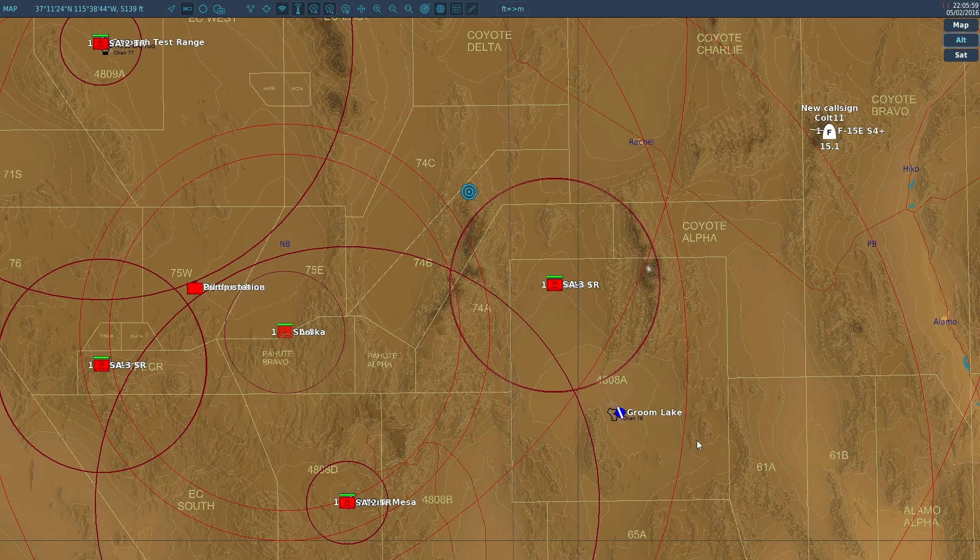Let me jump into the F10 map. We've just entered the range at roughly about Student Gap. There are a bunch of threat rings and the target sits right in this little gap in the ring. We're going to enter down into a TF low level, work our way down through the mountains, stay between these threat rings, and then do a LGB loft on that oil derrick. It'll be a right-hand designator turn back out to the north, then retrace our steps. We don't expect air threats on the way in since we're down low and sneaking under radar, but once we stir the hornet's nest they might have strip alert fighters trying to intercept us on the way back out.